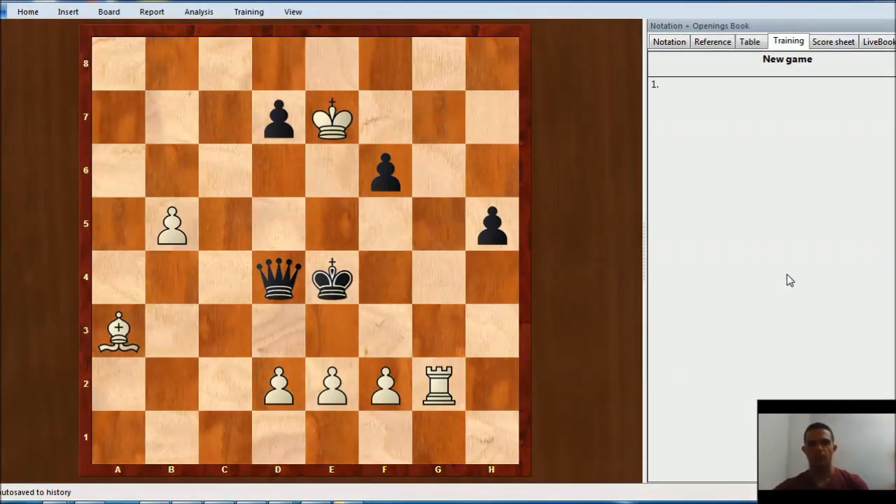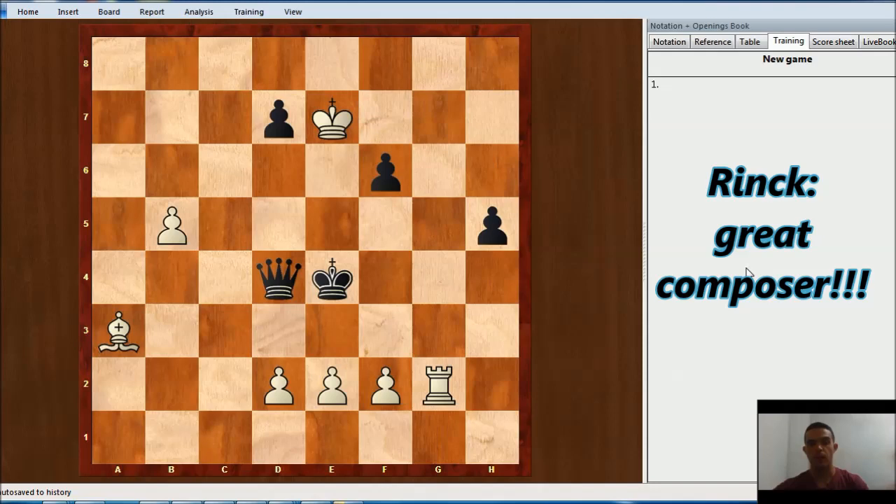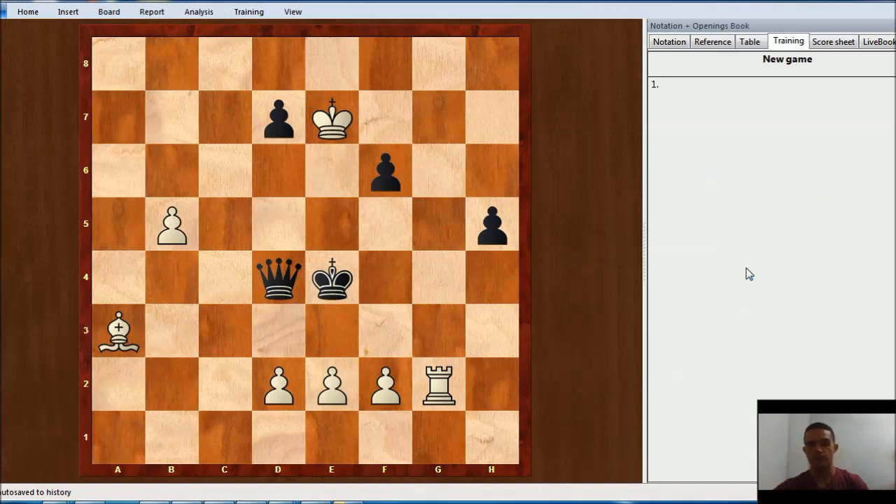Hello everyone. In this video we are going to see an artistic endgame created by Rink and published in 1928. As we always do, we are going to go through the main line as we calculate some small variations. Look at the board — it is white to move. What could you play here?